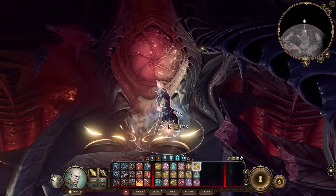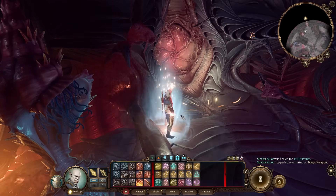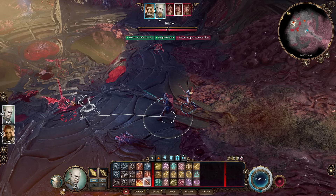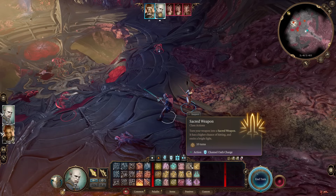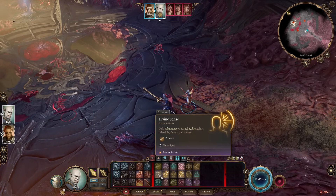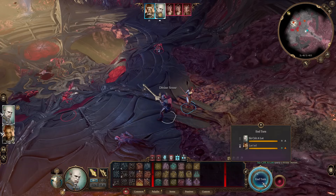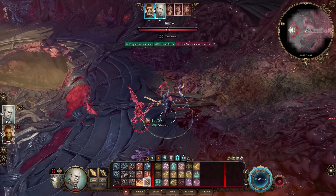You want to cast Magic Weapon on yourself to give plus 1 to attack rolls with your weapon. Your fight will look something like this: start by buffing yourself. If you have a low chance to hit enemies, use Sacred Weapon for 10 turns with your action and channel divinity charge, so your weapon is buffed. Depending on your enemies — if fighting celestials, fiends, or undeads — at level 5 you'll fight a lot of undeads. Cast it on yourself and you've got advantage on attack rolls. On the next turn you've got 100% chance to hit.